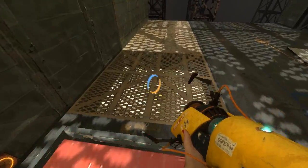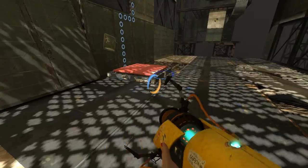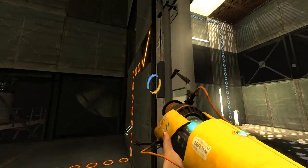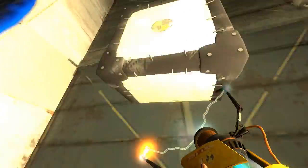Unfortunately, we're gonna completely circumvent that. First of all, let's get the bounce gel there like they want us to, so we can get the cube out of there. There's no ground level portal surfaces in here, so that's the only way to get into this room.